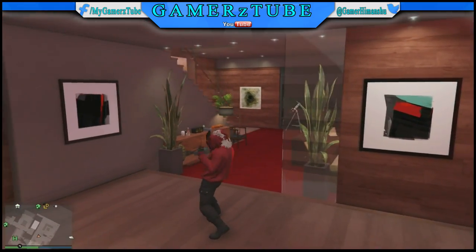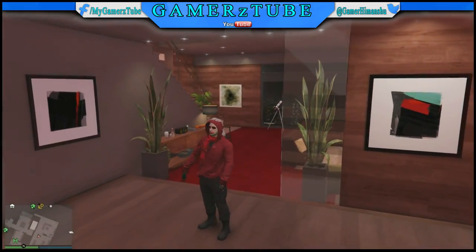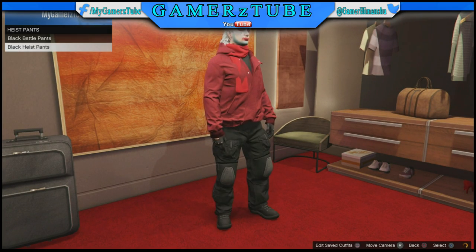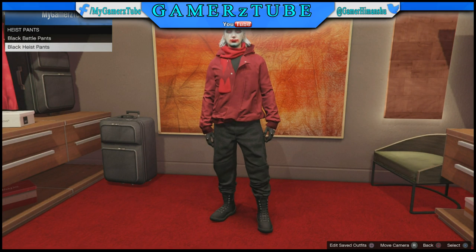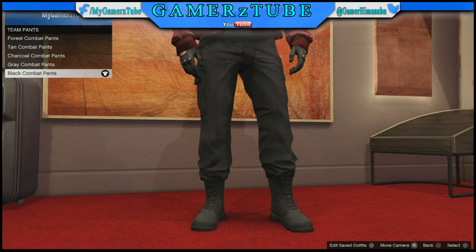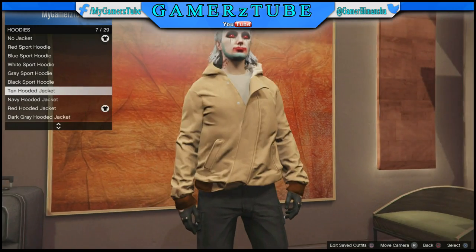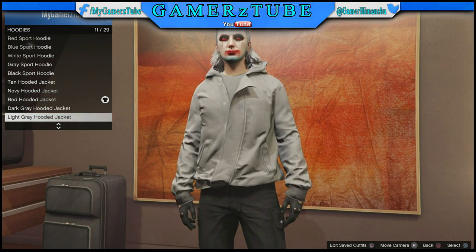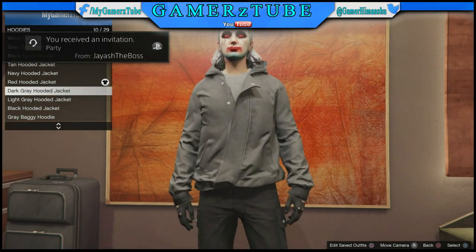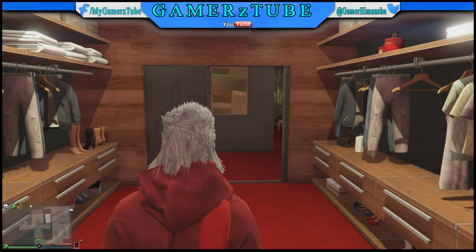What is going on my gaming army, it is Gamer, and today you have brand new three outfit glitches. The first one - go to the outfit section, go to the team pants, wear this last one - it looks cool. You can wear any of them, and then go to the hoodie section and wear any hoodie that you like, but make sure it is the type of hoodie where the hood pops up, like this red one.